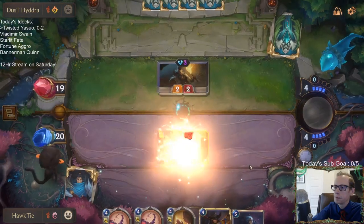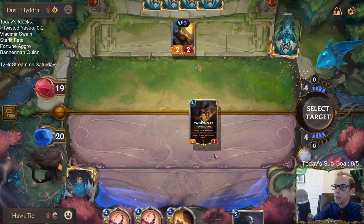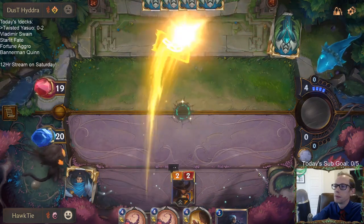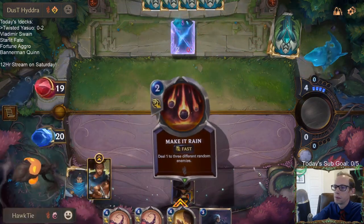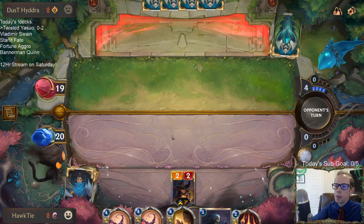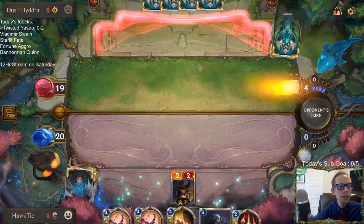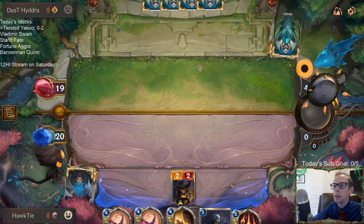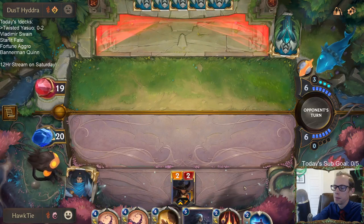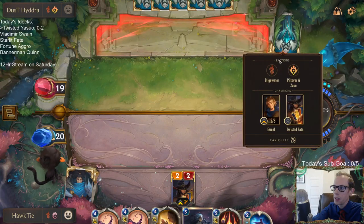Now they're using that removal on that thing and not on my Twisted Fate. I still get to do another stun, level up Yasuo more, and draw a card. We still have not drawn Deep Meditation — come on, Deep Meditation! Their nexus is at two out of eight.